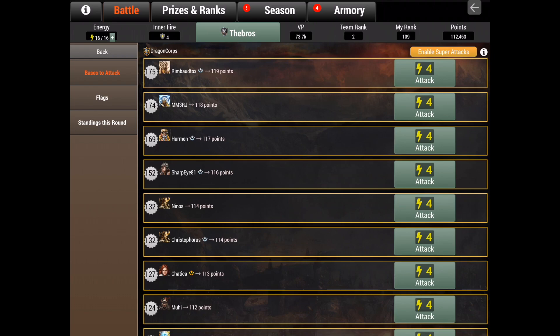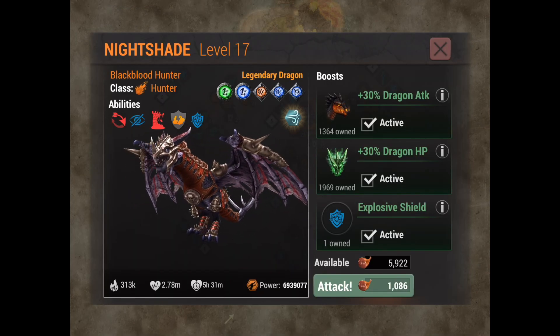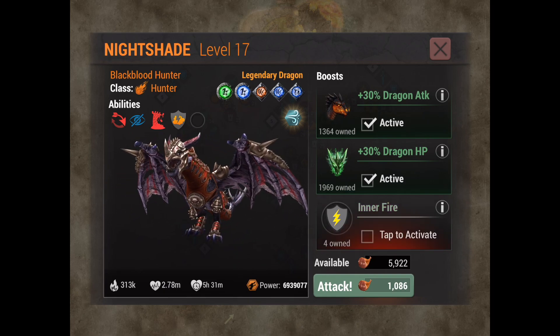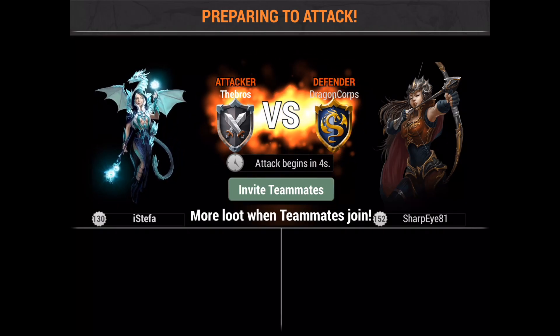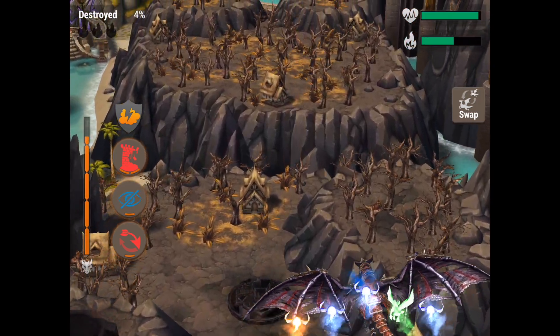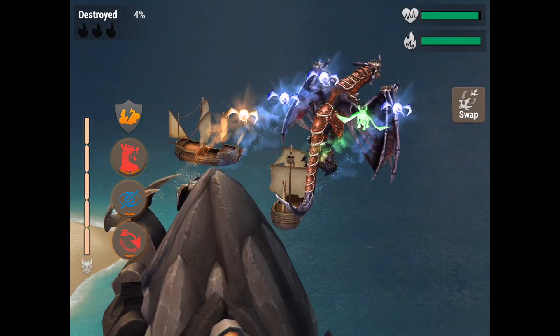I'm going to give you an example against Dragon Corpse. These are pretty strong so I'll pick a level 152 base, and I've got no bonus meter or anything — this is just for test purposes. When you select your dragon, I'm selecting Nightshade. You can add plus 30 dragon attack, plus 30 dragon HP, and here you can pop your inner fire. I'm obviously not going to use it since I've already maxed out the event, but just make sure it is set to attack.